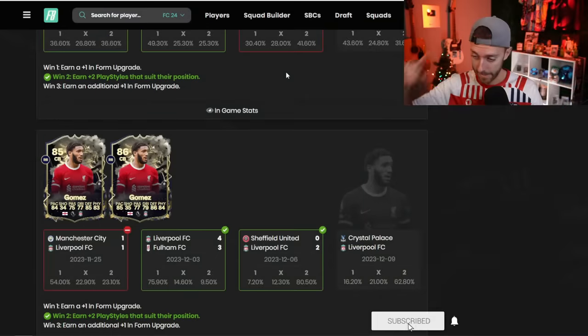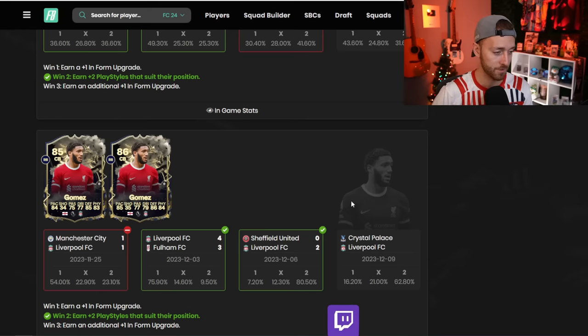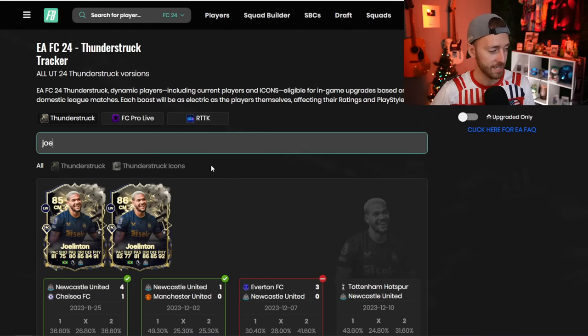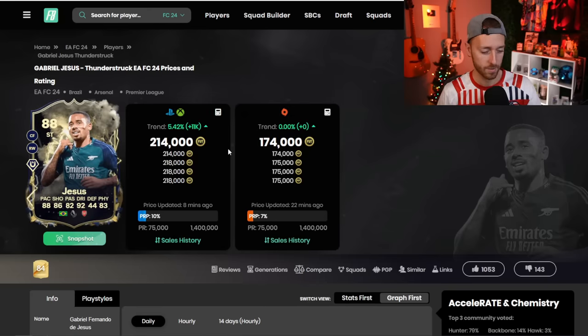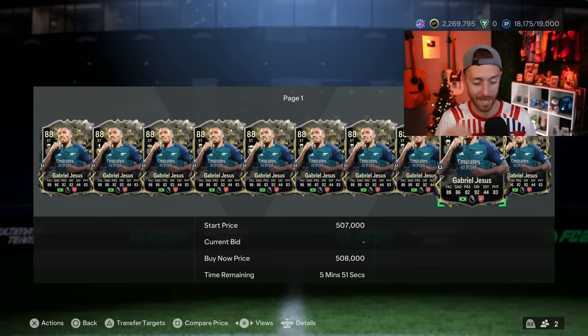The ones I'd watch for today would be the Thunderstructs, because today is the fourth game for a lot of these cards — Crystal Palace vs. Liverpool early today — and that is the deciding game for Joe Gomez. If you don't want to risk it, sell the hype — we say that all the time — but seriously sell in the hype. If you're going to risk it for the game today, make sure you sell on the hype of the upgrades. Optimal sell time is probably Monday or Tuesday; I wouldn't risk it because once a card loses its live nature it loses a lot of its hype.